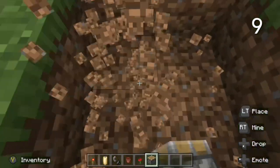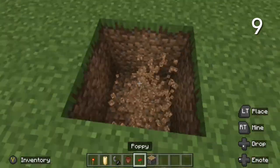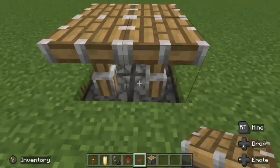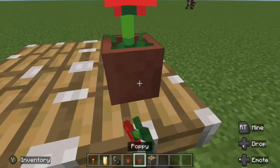You can make a pretty good looking table by using some extended pistons in the ground. The advantage of this over other ways to build a table is that you can still put stuff on the pistons.